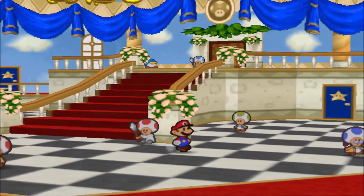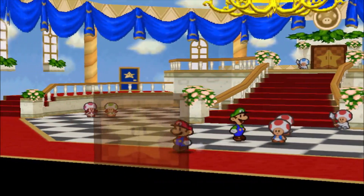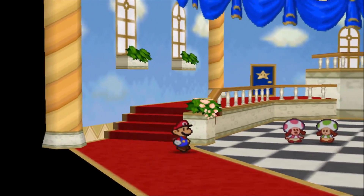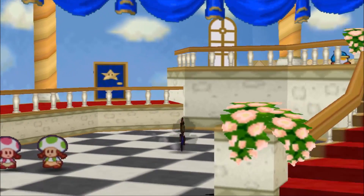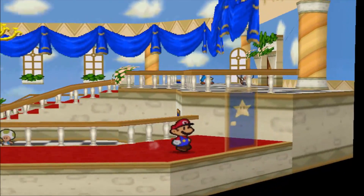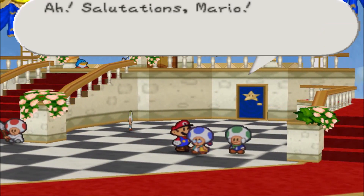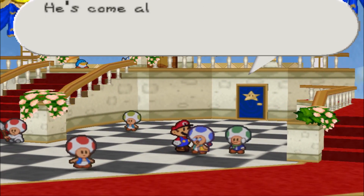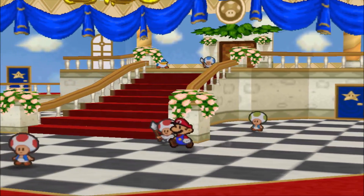Navigating the castle - there's supposed to be a Toad guard somewhere. I know we can go to Peach's room on the lower level. We can't get into one room - the game makes a fool of me. We talk to some NPCs, including a character who's come all the way from the Shiver Region, whose only friend is a snowman.